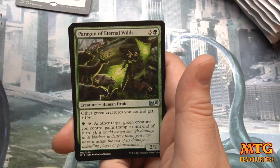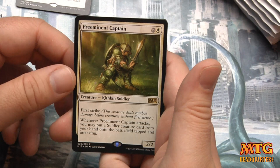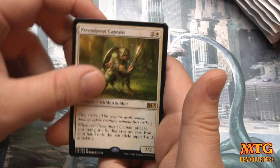Pack five: Staff of the Flame Magus, First Response, Paragon of Eternal Wilds, and Preeminent Captain — the card I pull more than anyone else on the planet. Two mana, first strike. Whenever it attacks, put a soldier creature from your hand onto the battlefield tapped and attacking. Seems good.